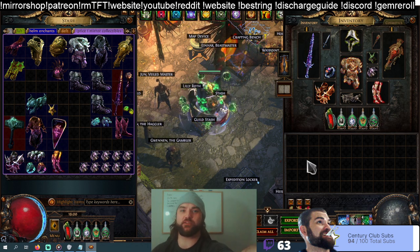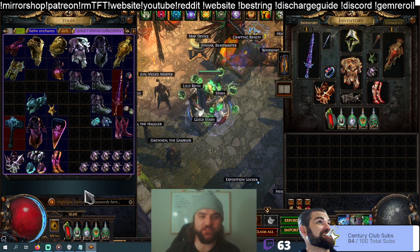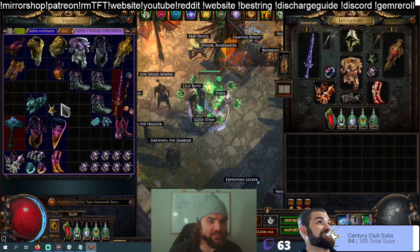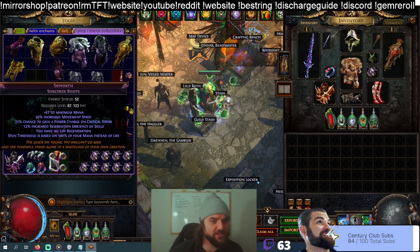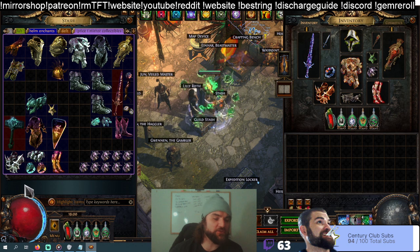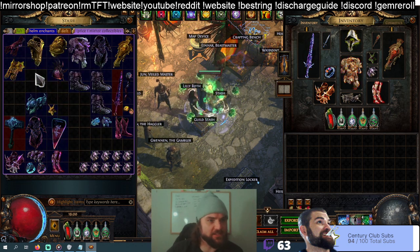Starting with the original Discharge build, called the Rainbow Nuke, and I was actually able to finish that today. So you can see here I got the Devotos, the Vol's Devotion, the Shavs, Mjolnir, Saffles, Skyforth, Headhunter, Acuity, and it used to use Romeras — I just don't have one of those. As well I've got some backups here.